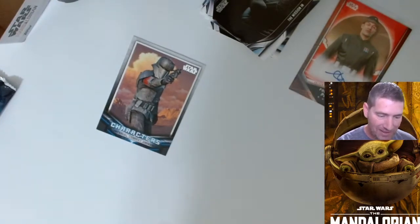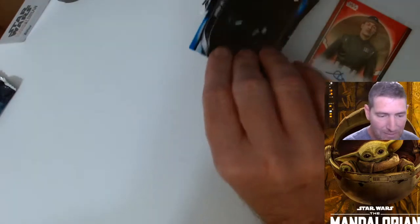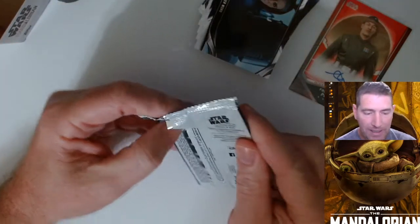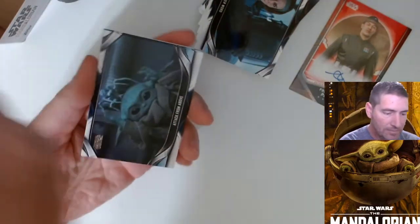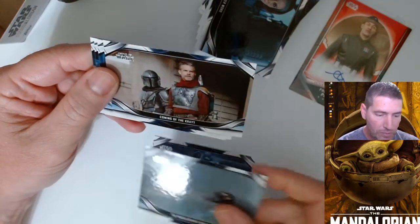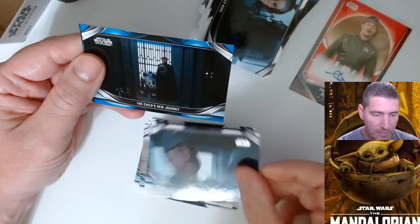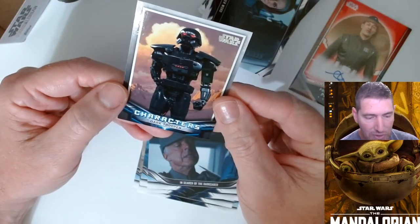Blue, then our characters here — Imperial Combat Driver. Last pack of this box. Attack from Above. The blue Child's New Journey, and our last one for this box — characters Dark Trooper.